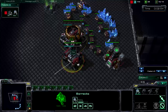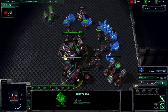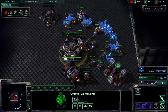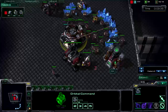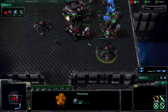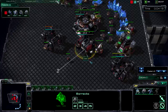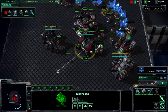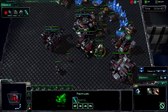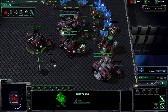Build a Marine first for early pressure. Put a tech lab down. As soon as your Orbital Command is done, put down another refinery — you need double gas for this. Make sure you don't supply block yourself. Put a factory down as soon as you get 100 gas, and then put your second barracks down before you build your first Marauder. Keep building Marauders, get STEM researched, put a reactor down on one barracks and a tech lab on the other.